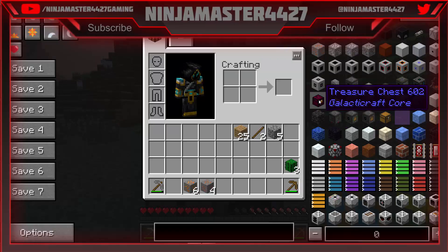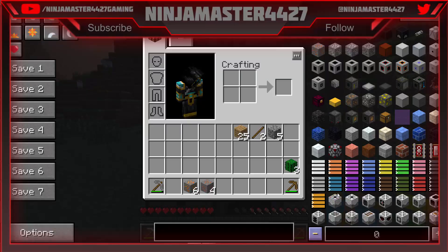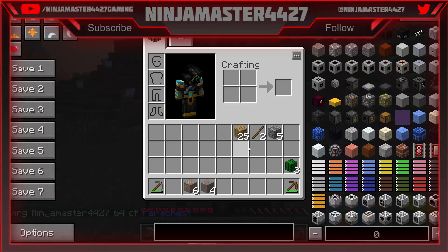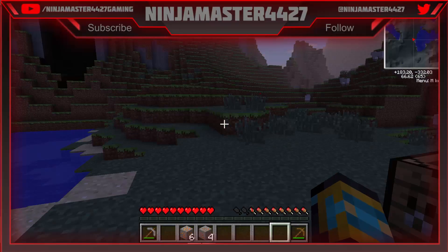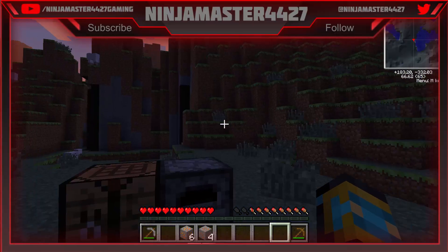So this will be a spruce set. Whoa — treasure chest. Does it tell me? I didn't — no, no, no. Put that back. What does the save do? Oh, I bet it saves where I am. And so if I went back to a save and I died or something — like that's probably about to happen. Me dying sometime soon.